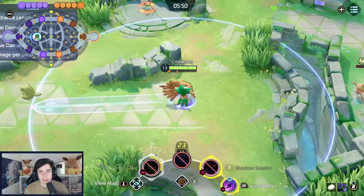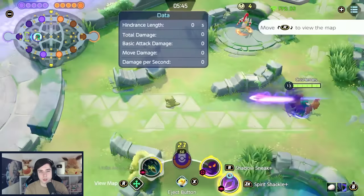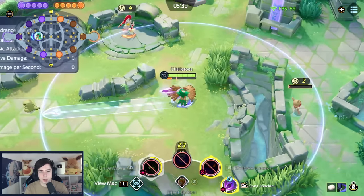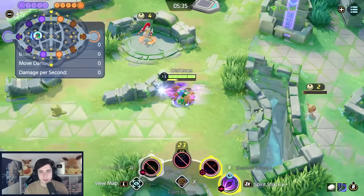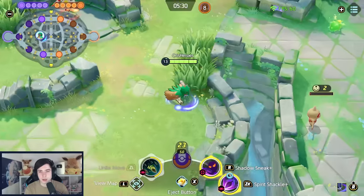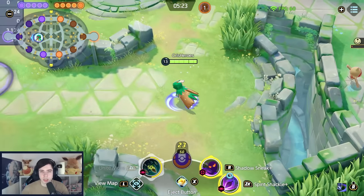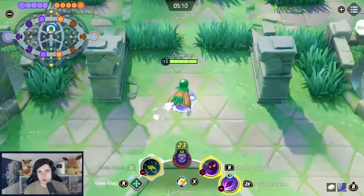Now let's talk about Floatstone. Spirit Shackle actually slows you down while you charge it up. Floatstone counters that slowdown — as soon as you shoot and hit the target, Floatstone deactivates, but once it comes back up you're moving quite fast again. This is why Floatstone is recommended here: sometimes at the start of a team fight it helps you keep your distance from opponents and land that first Spirit Shackle much more easily.